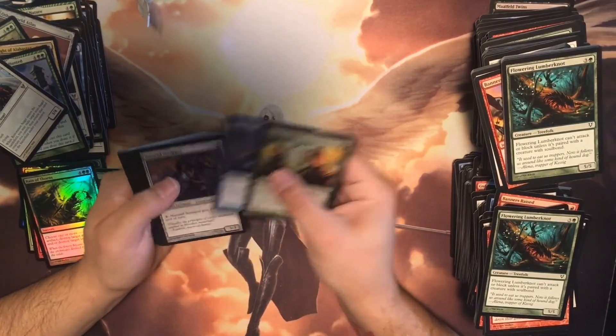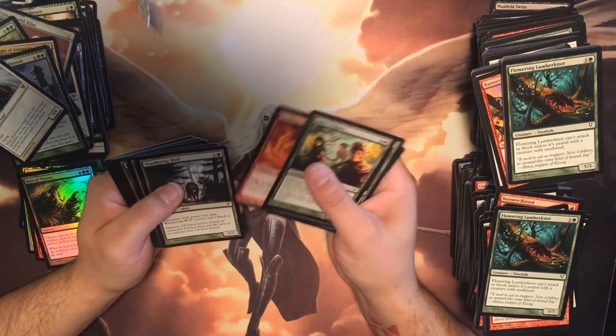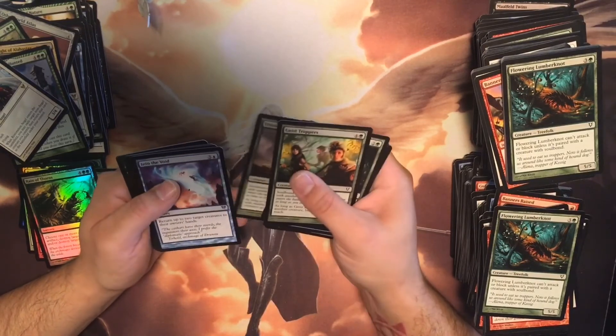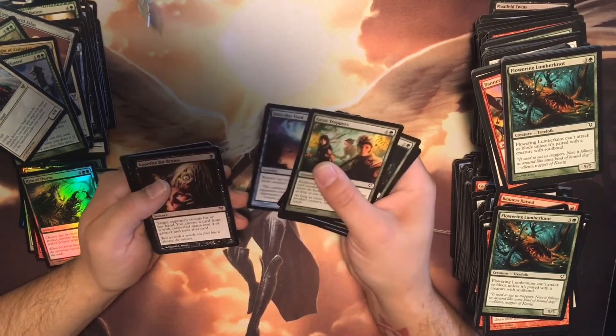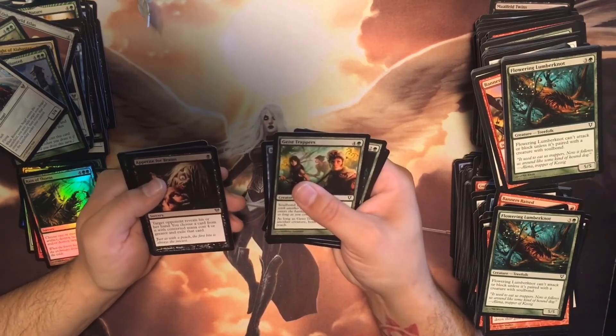Last pack — Geist Trappers, Light of Delve, Mist Raven, Glass, Scalding, Watery Wolf, Waterland, Draws Familiar, Into the Void, Appetite for Brains — that's a cool name for a card.